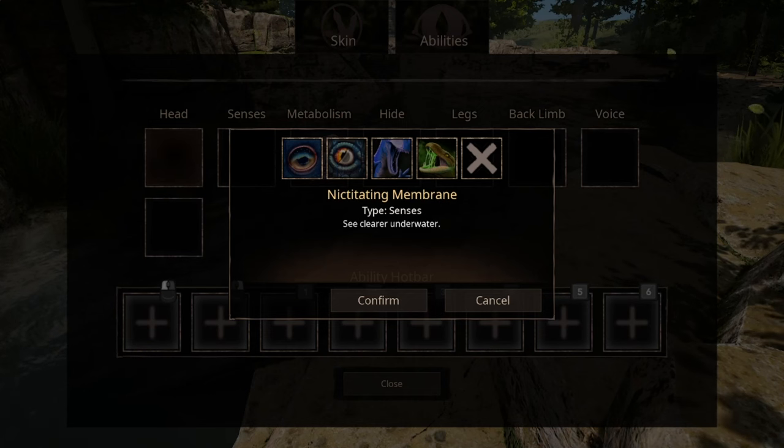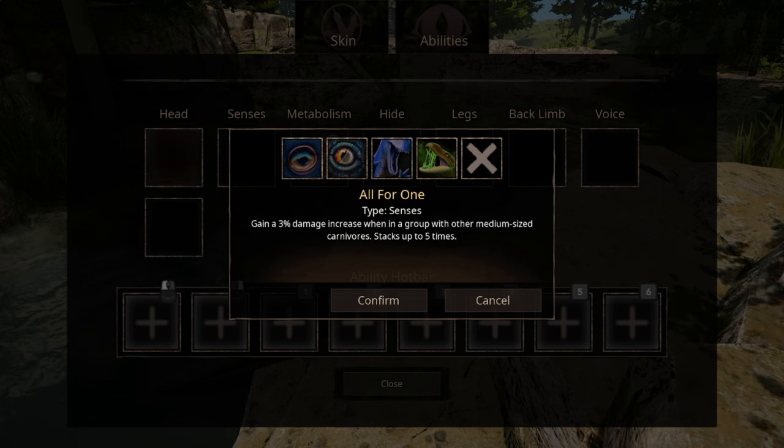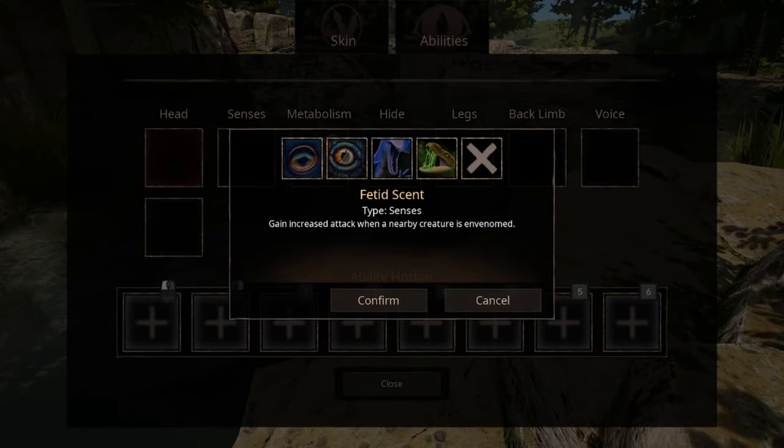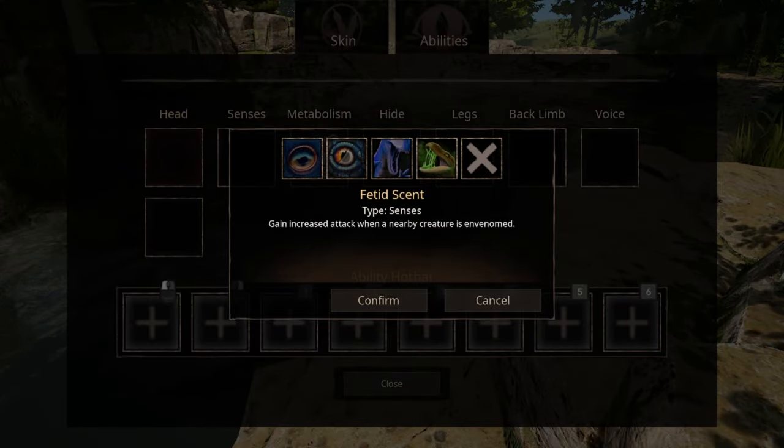The second sense ability is Water Goggles, which most players probably pretend doesn't even exist. The third sense ability buffs you when someone nearby reeks of venom — your will to kill that person increases, and so does your damage output.